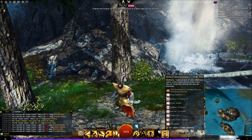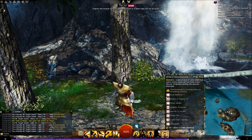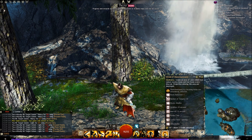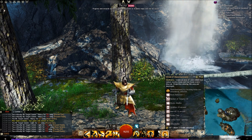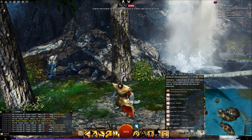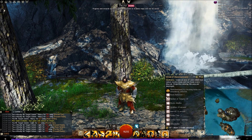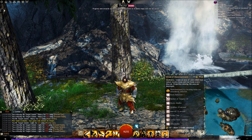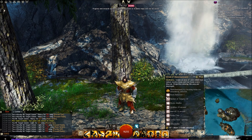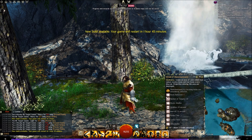Last but not least is your elite skill, Winds of Disenchantment: create an area of calm where foes cannot receive boons and lose boons every interval. Projectiles entering this area are destroyed. This creates a pretty big zone — it blocks all missiles, no one can receive boons in the area, and they are losing their boons constantly. Once again, that's the theme of the Spellbreaker — removing and getting rid of boons.